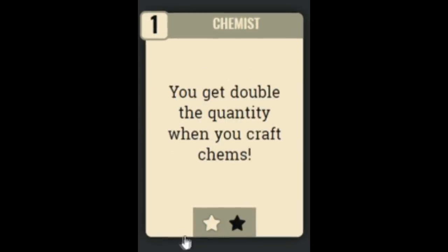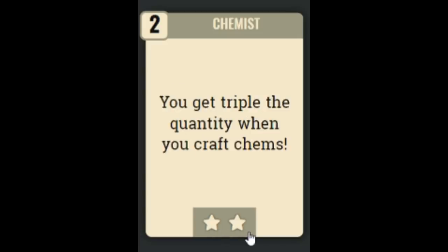Next we have the Chemist perk, which is insanely good. At rank 1 it gives you double the amount of chems whenever you craft, and at rank 2 it gives you triple. It's extremely effective for a chem build and I absolutely love this perk — I'm going to be using it all the time.